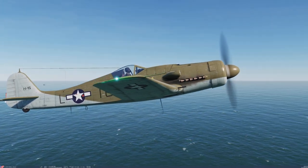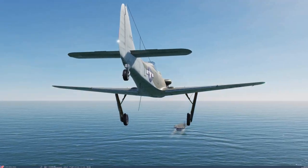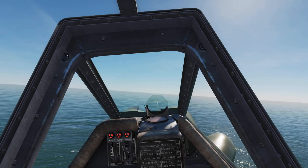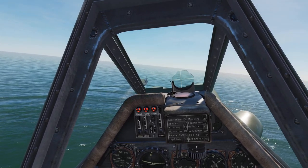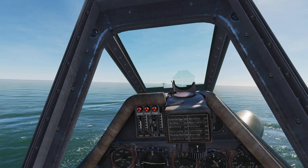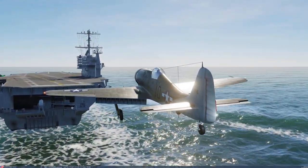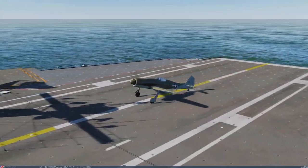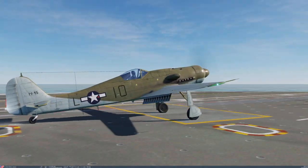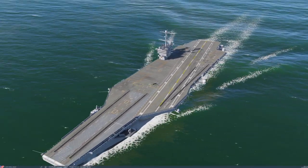The Focke-Wulf 190 D - 'Dora' - I can't tell you much about this aircraft, but it's pretty heavy and has a higher approach speed than the previous aircraft. However, it does have a really powerful engine. Visibility is still not enough for the carrier landing, so I'm skidding the aircraft a bit and leaning left to see the deck. Using full landing flaps - and you can see, touching just a few feet from the beginning of the deck, I'm still struggling to pull this aircraft to a stop.